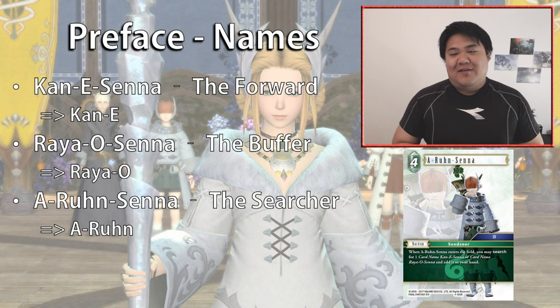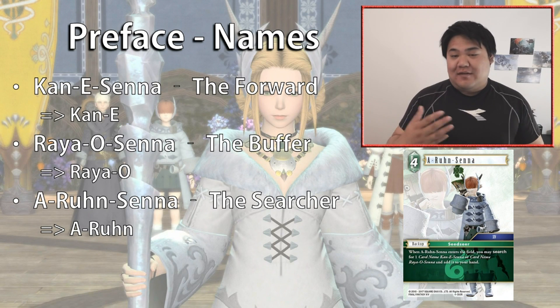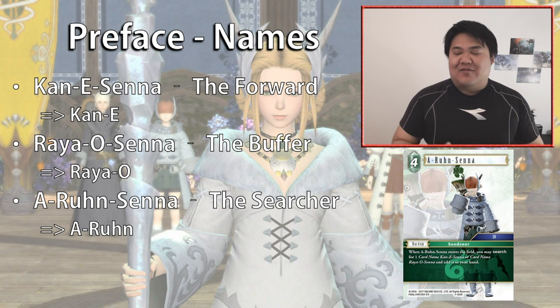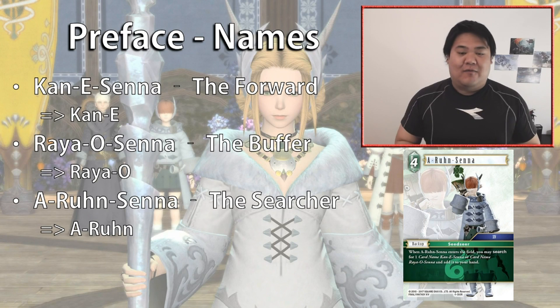Because a lot of the card names are quite long, we're going to shorten three of them. There's the main trio: Kani Center, Raya O Center, and Arun Center. We'll shorten these to Kani, Raya O, and Arun. Kani Center is the forward, Raya O is the backup at bottom, and Arun is the searcher.